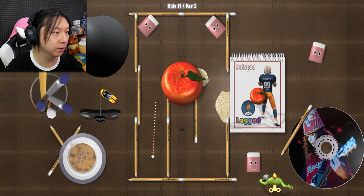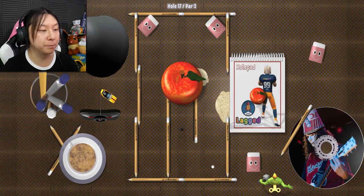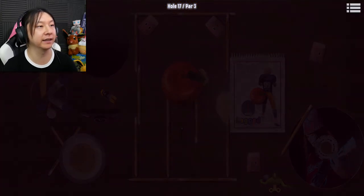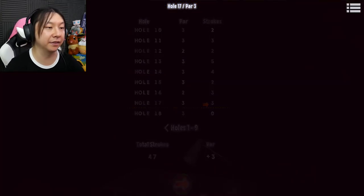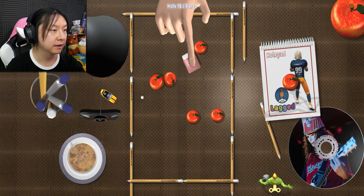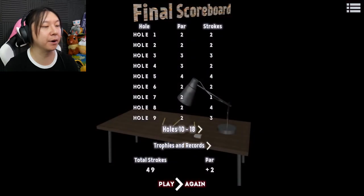A couple more levels to go. Taking these eraser bounces — didn't quite get the bounce I wanted but we'll blast through the sand trap as best we can. That pencil eraser being rounded really messed us up, but we get it in for par. This last hole — there's literally no way I can get par for the overall, so I might as well blast this and try to get past that eraser. No hole in one for me, but hole in two — I'll take it. We're only two above par. That was all 18 holes — really really fun!